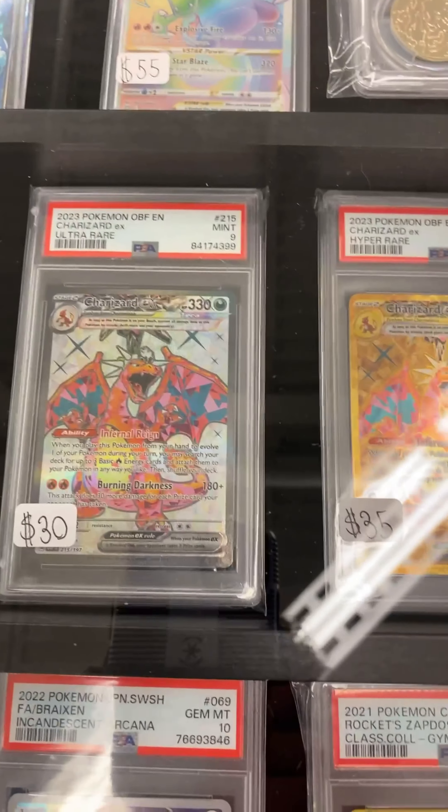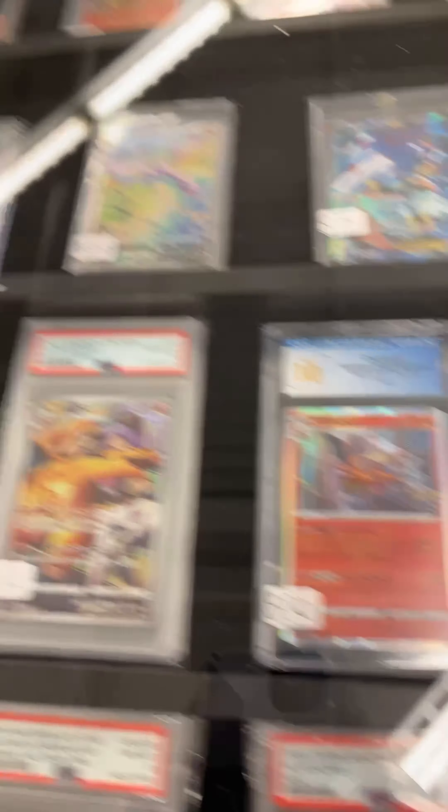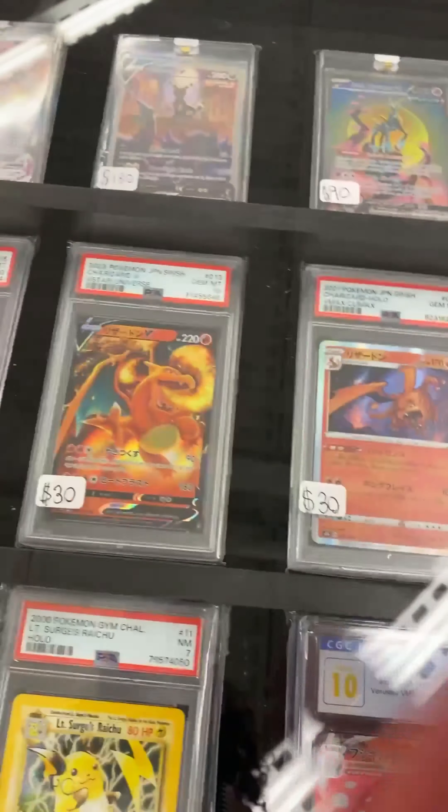We've got our pack selection here — all specialty sets: Crown Zenith, 151, and Lost Faiths. We've got our books so the kids can see what hits they want to pull.